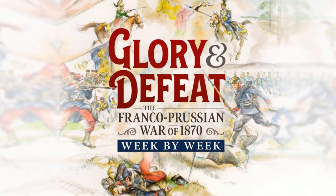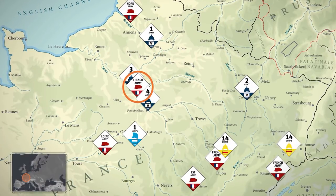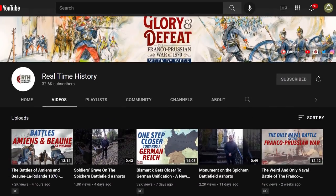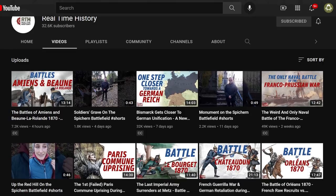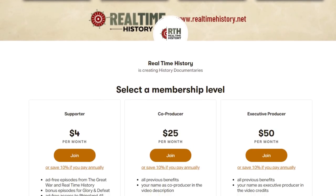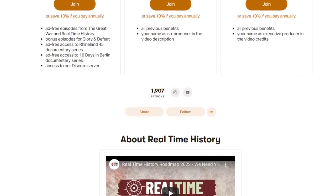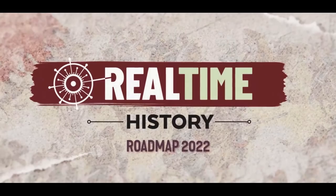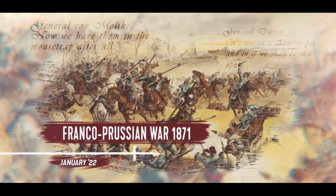They've been covering the conflict in real time every week since the beginning of the summer, and they're still going. Right now they're covering the brutal guerrilla war being waged after the French defeat at Sedan. You can watch this documentary for free on YouTube over at the Real Time History channel, and you can get bonus episodes by signing up to their Patreon page. The guys over at Real Time History are doing a tremendous job covering this often overlooked conflict, which also happens to be one of the primary conflicts that you guys can fight in when Fire and Maneuver releases. So go over and learn as much as you can about the war, and maybe use some of that knowledge to get an edge over your opponent when our game releases in March.